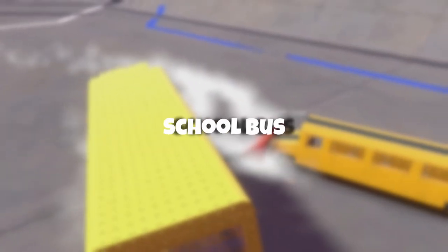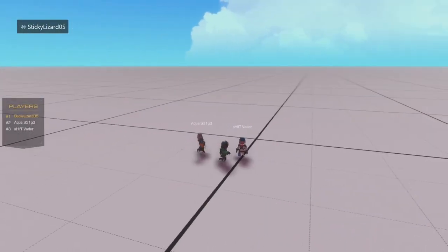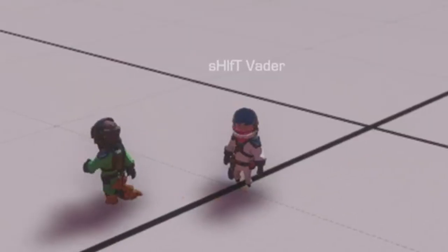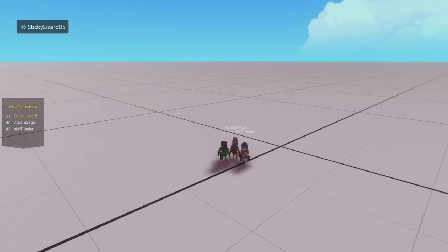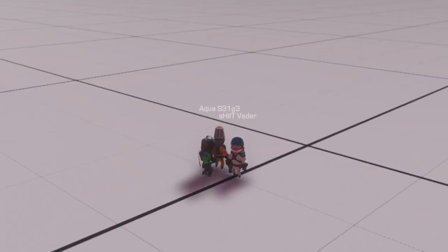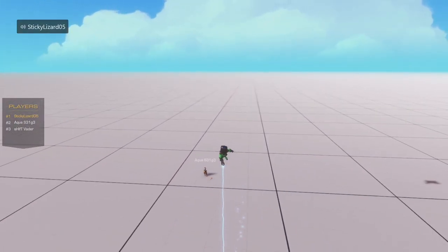In this video we have an insane school bus demolition derby to end our summer. For today's challenge we got Vader and Aqua, and we're just gonna start our building. We're gonna have 30 minutes to build our school buses and then we're gonna move into the demolition derby. All right everyone spread out and we'll start our 30 minutes.